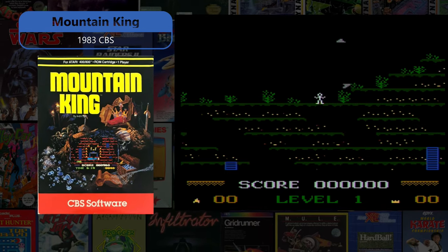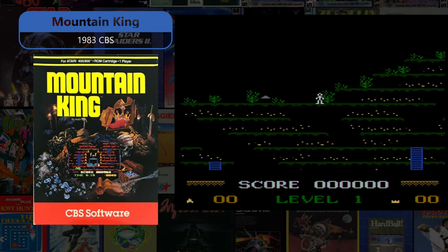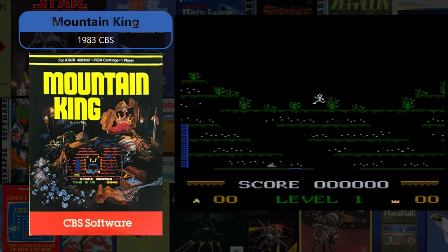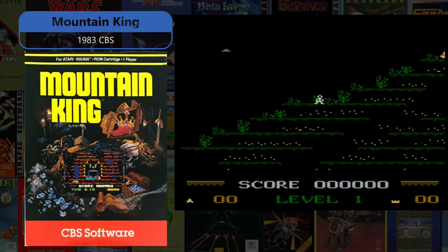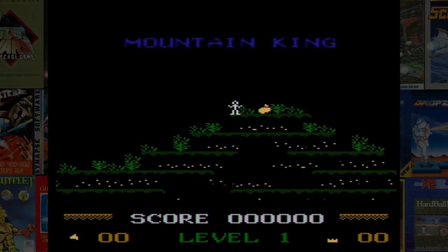Mountain King, a 1983 CBS game that is much more involved than it looks, asks you to locate and retrieve a crown, then make it to the top of the mine alive while accomplishing quite a few steps in between and watching out for bats and other obstacles.